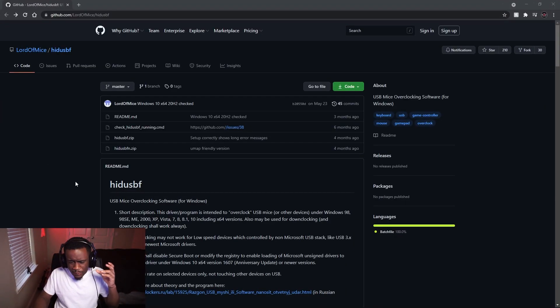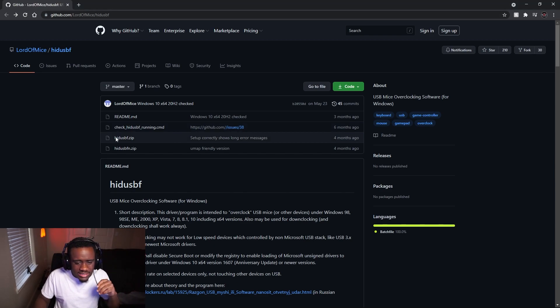For the next setting — this is a controller slash PC setup where you're going to get pretty much zero input delay. I'll also show you how to do it for PS5. So for the controller version, on how to overclock your controller and get zero input delay: you need a wired connection for your controller. What you want to do is search GitHub.com/loadedmy/hid-usbf — I'll put that in the description box so you guys can find it easier.